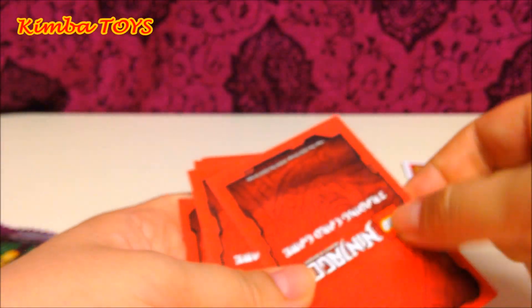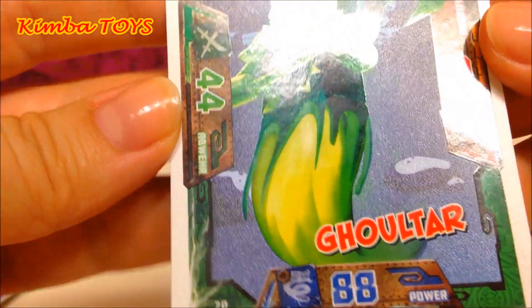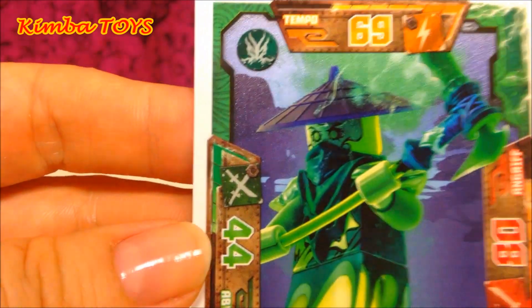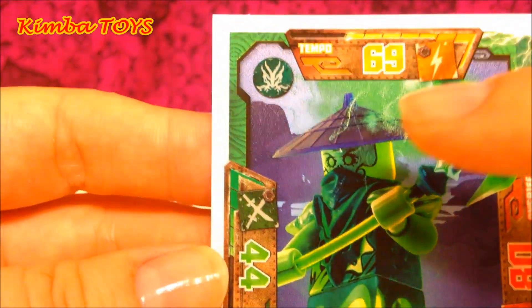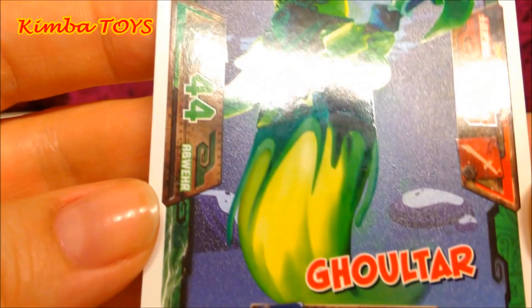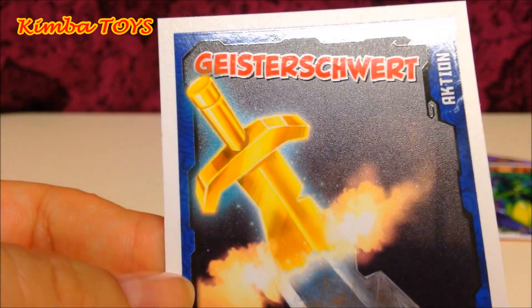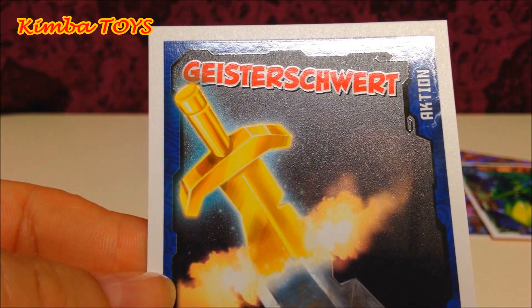Our next card is Gold Jar. Look at him — Gold Jar looks like a ghost to me. He has a power of 88, his attack power is 80, his speed is 69, and his defense is 44. Pretty cool!